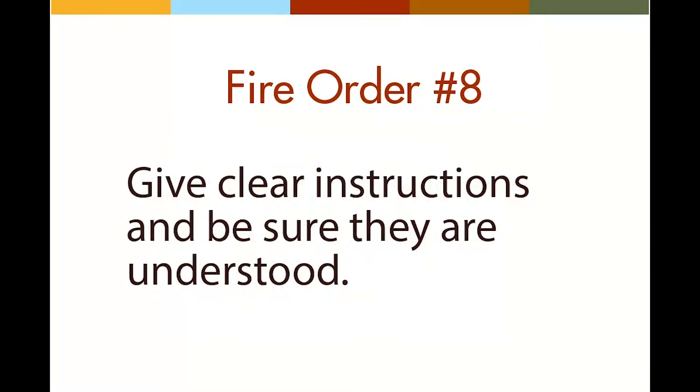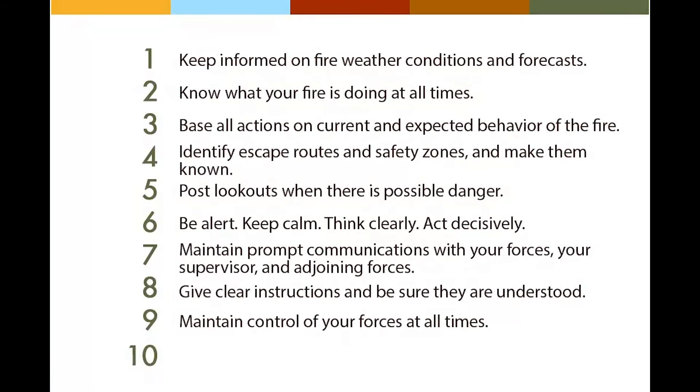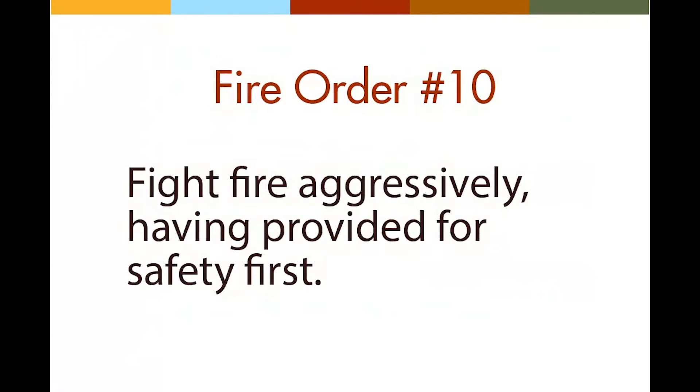Fire order seven: maintain prompt communications with your forces, your supervisor, and adjoining forces. Eight: give clear instructions and be sure they are understood. Nine: maintain control of your forces at all times. After addressing the first nine fire orders, you finally arrive at fire order ten: fight fire aggressively, having provided for safety first. Only now are you clear to engage the fire. The correct application of the fire orders ensures that you will not fight a fire unless you have informed yourself about fire behavior, prepared for firefighter safety, and established organizational control.